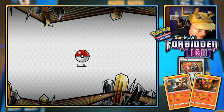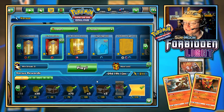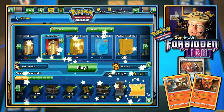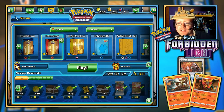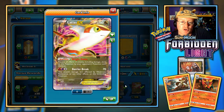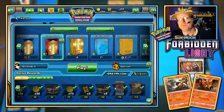We did get that last Lightning Bolt reward — Latios. Let's take a look: Bright Down prevents all effects of attacks including damage done to this Pokemon from your opponent's Pokemon with abilities. Barrier Break does 70 damage and is not affected by weakness, resistance, or any other effects. Kind of cool — non-tradable, but interesting.